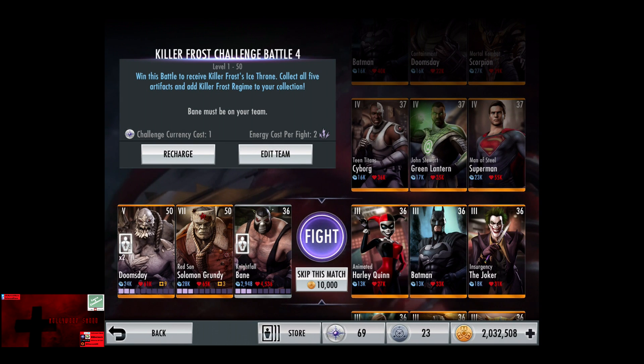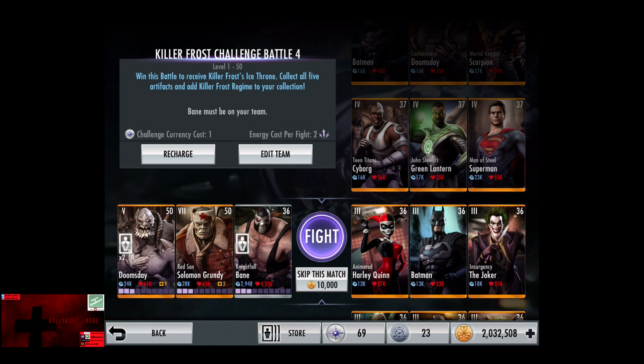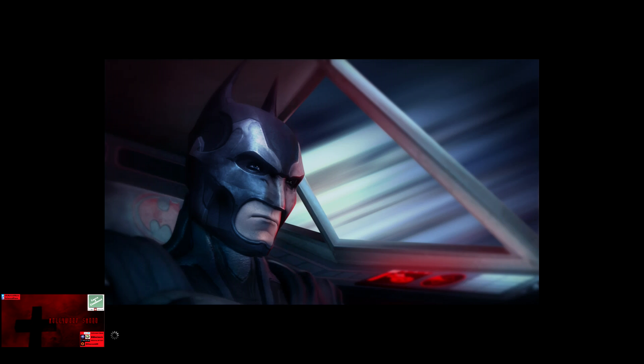In the fifth matchup, we have Animated Harley Quinn, Batman, and Insurgency Joker. Cards remain level 36 Elite 3. Skip the match, it's 10,000 credits.